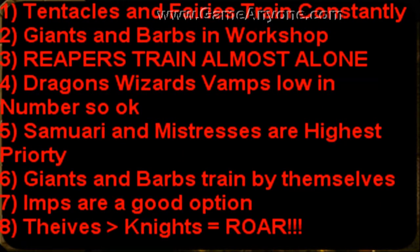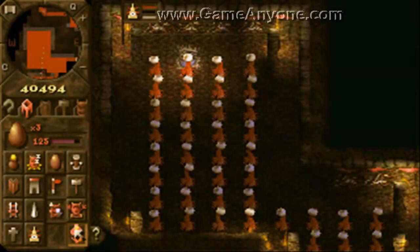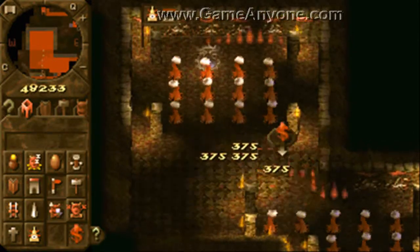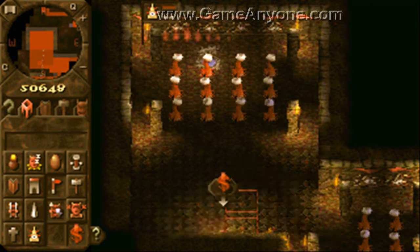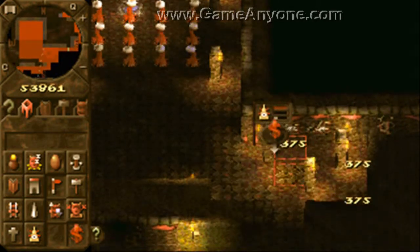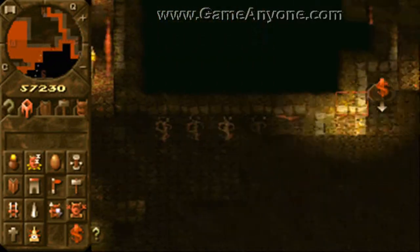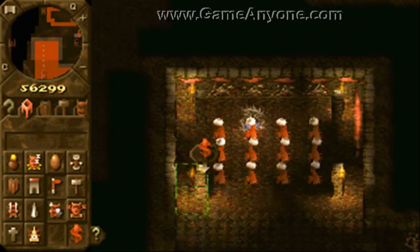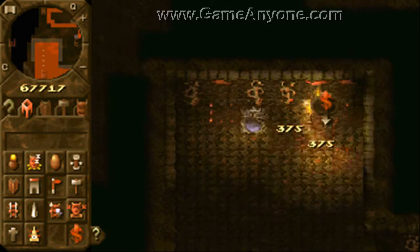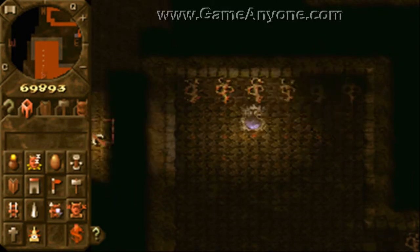Dragons, vampires and wizards are expensive but you don't have many, so just don't train them alongside the giants and you'll be fine. Priority 1 is dark mistresses and samurai - at level 10 they're close to unstoppable and they will win the level for you. You've got a lot of time in this level, use it wisely. The enemy keeper is extremely passive. If you want to train your level 1 imps up to go on the gems, by all means do. If you really want a total victory, train all your thieves up to level 10 and beyond and you'll end up with an army of knights or Lord of the Lands at your disposal. See you in part 5 where we'll end it.